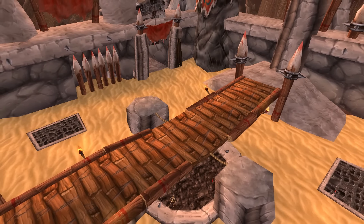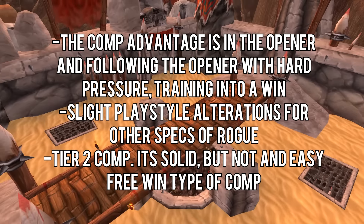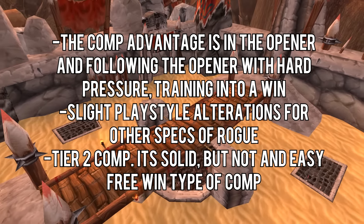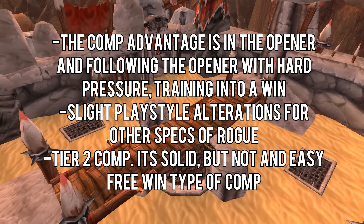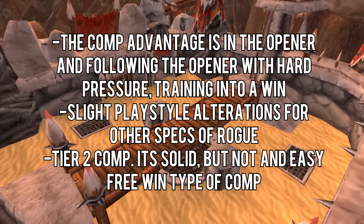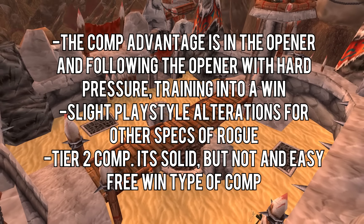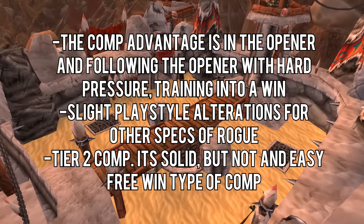Rogue boomy is all about getting that insane opener burst onto your target. You can combo stuns back to back together with a solar beam as you ramp up onto your target. With a combat rogue you can take the sweet opener damage that will force cooldowns and ramp it onto your target to the point where they'll instantly die right afterwards.